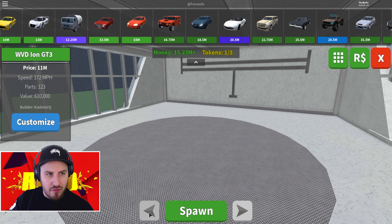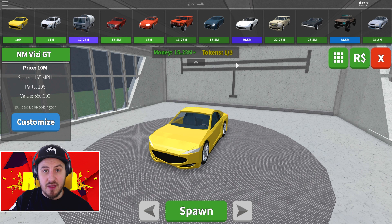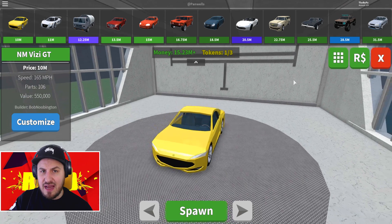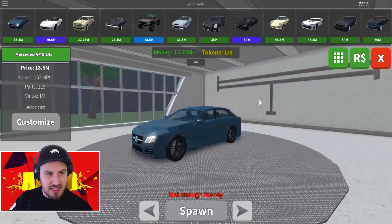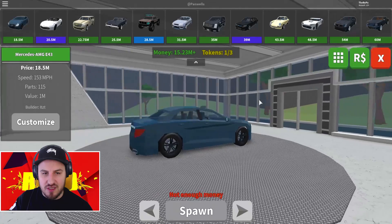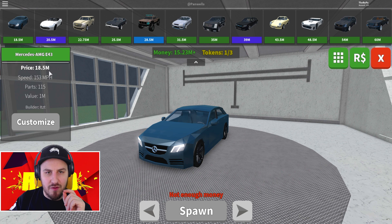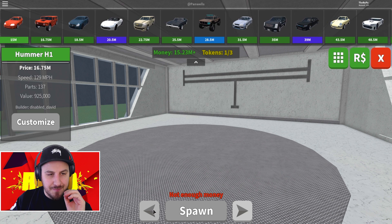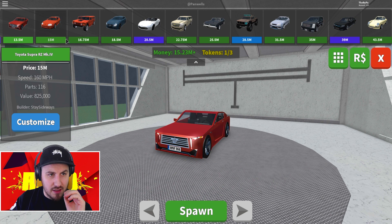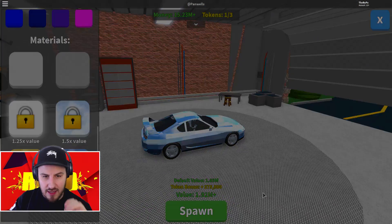Mercedes AMG E43 - okay, so that is kind of like Scuba Steve's car. I'm definitely making that my main objective - to crush this thing. It's 18.5 million, we're definitely getting that. If we can get a Ferrari as well I'll be satisfied, but the Ferraris are very expensive. Let's get the Supra going right now - it's 15 million. Customize it to buy three value and then we can rock it.